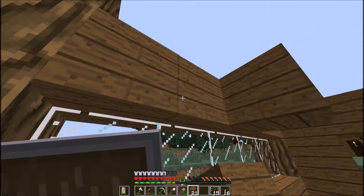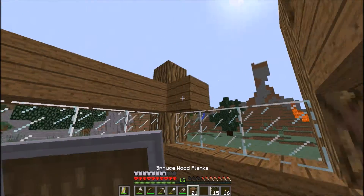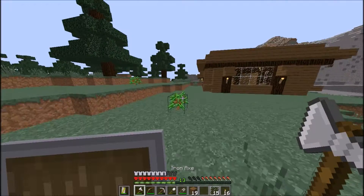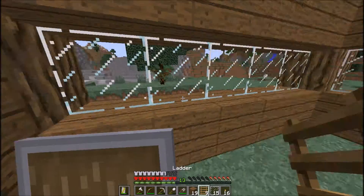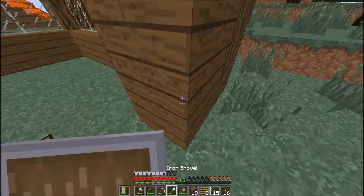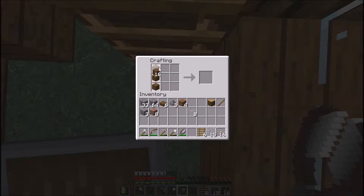We're going to put some more spruce wood up top so that it's pretty even. On the next floor, it's just going to be like the attic kind of area. I'll make some ladders too — I have a lot more sticks. Let me go grab some chests and then we'll be back to building the shed. I've made my ladders and figured out I want to put it on this side.